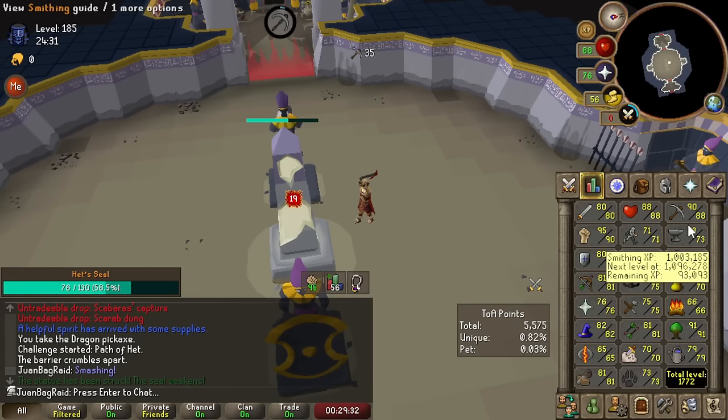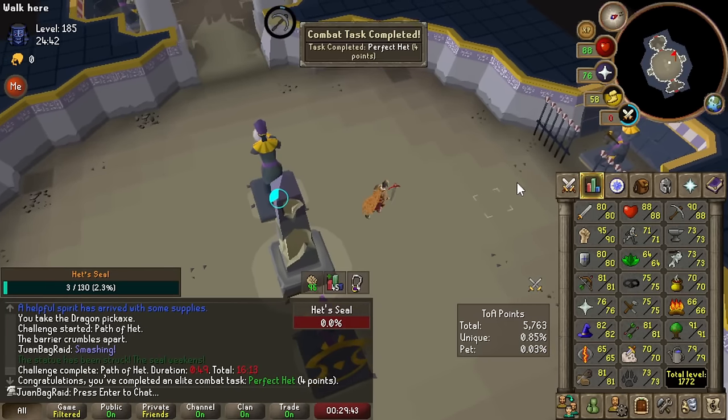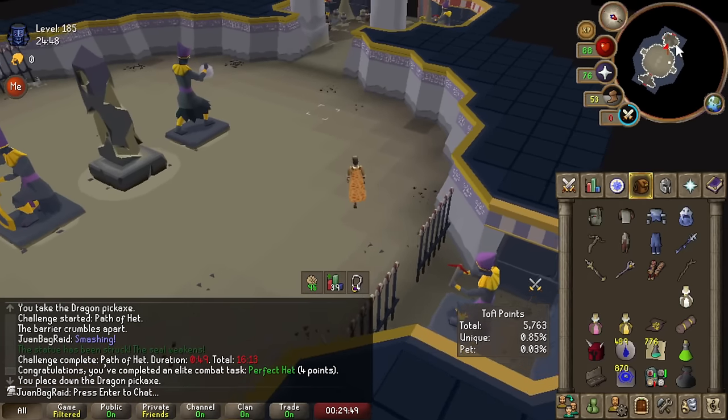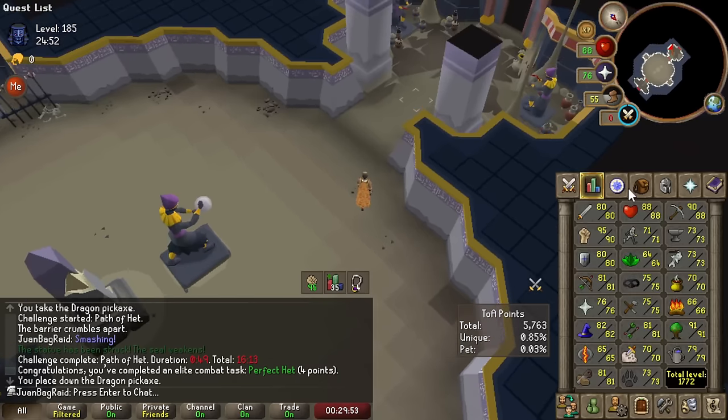Let's see — is 90 mining with the D-pick spec good enough to 1-down? I have no idea, but we must be close. We actually 1-downed it — that's awesome! Perfect hit as well. Consistent 1-downs with the D-pick is going to be really nice going forward.